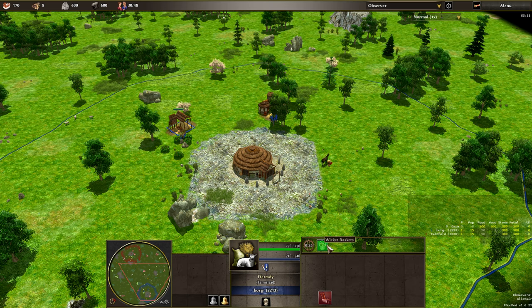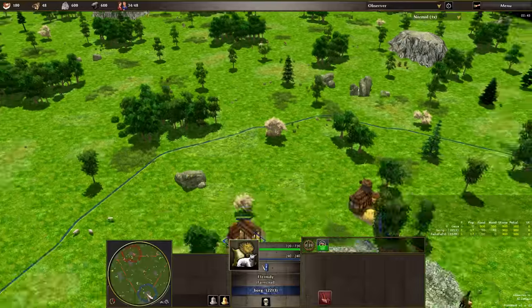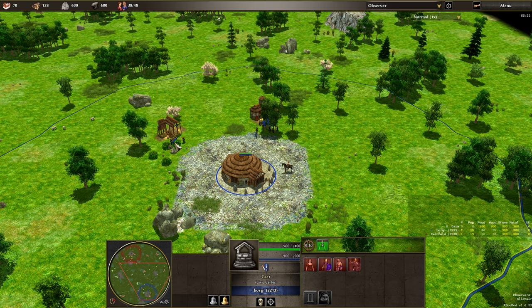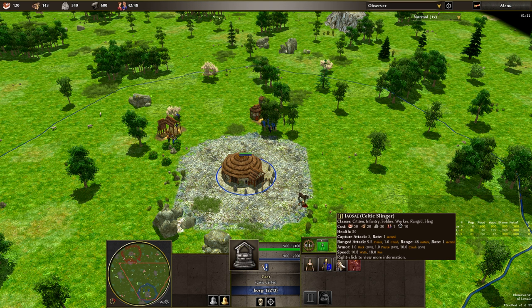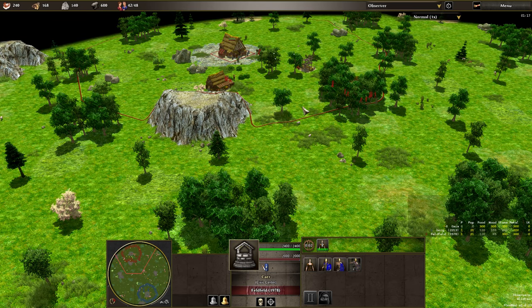It will be interesting to see if Borg gets wicker baskets this game — which he has done, thus making my sentence redundant. I think this is the first time Borg has gone wicker baskets in this entire series. With fast food plus your initial starting resources, you just need to get the wood — and not as much of it. It's only 20 wood for a Slinger, whereas it's 50 for a Skirmisher.